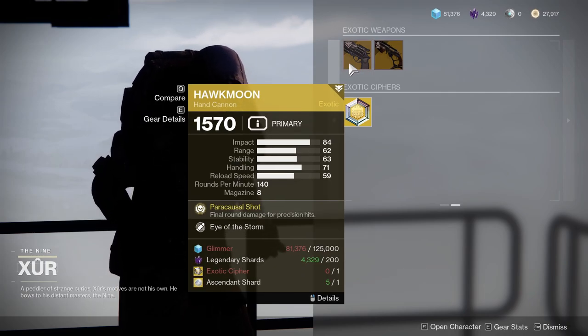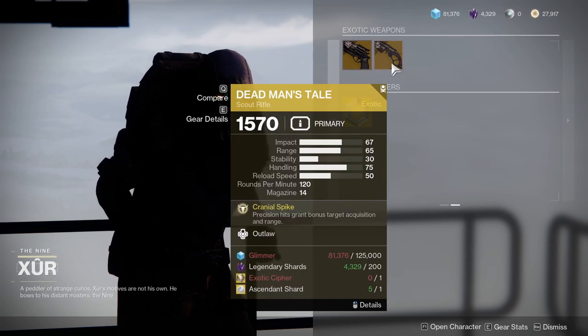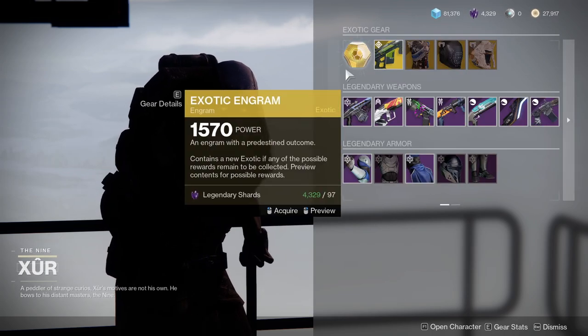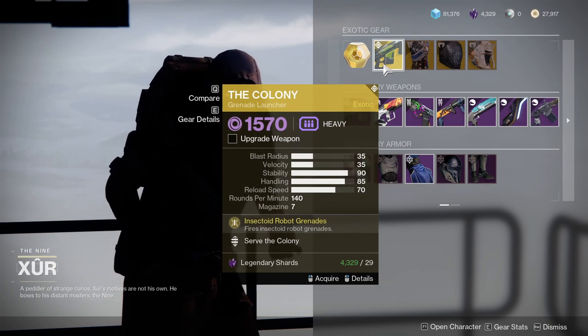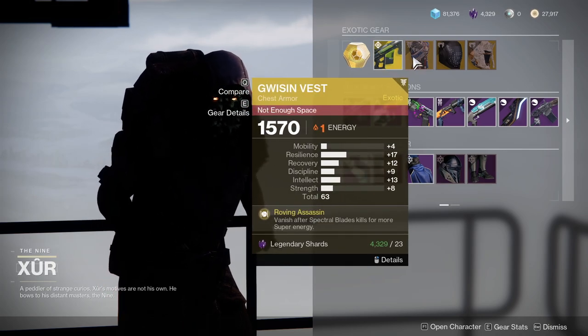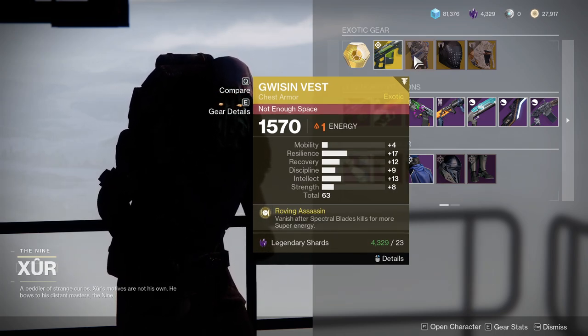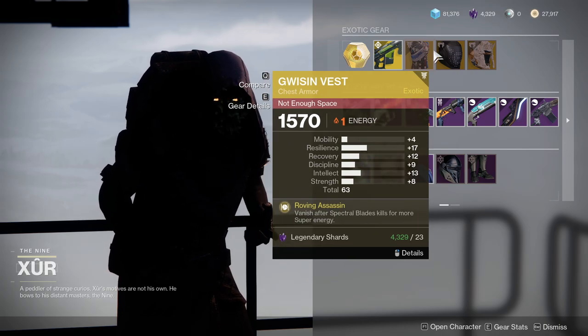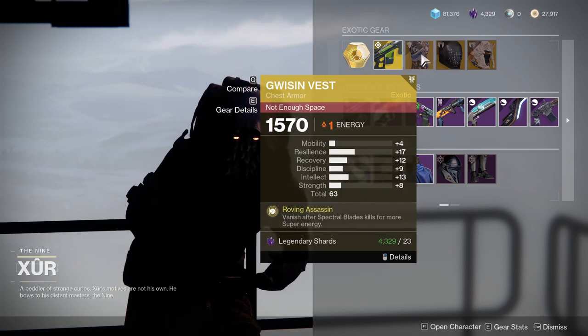For the exotics we're looking at Hawkmoon with Eye of the Storm, which is nice. Dead Man's Tale with Outlaw I would probably ignore. Then you have The Colony, which is a really annoying grenade launcher in PvP. Wormgod Caress is one of my favorite looks for an exotic chest piece, but I just think the chest piece itself is pretty garbage. The Insurmountable Skullfort is really nice actually.